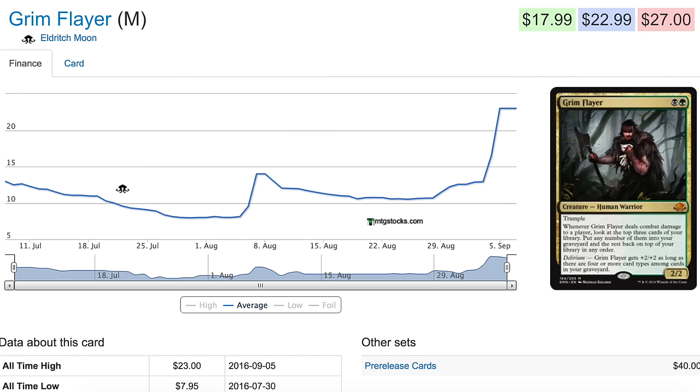That is pretty good, but it's not only milling — you can put any number of cards into your graveyard and the rest back on top of your library in any order. So it's also card selection, kind of like a pseudo-Brainstorm. That's the part I didn't understand when I first reviewed the card — how powerful that effect is. I just read it as milling three cards, but if you need a land you can put the land on top, if you need a creature you can grab the creature — whatever you need.